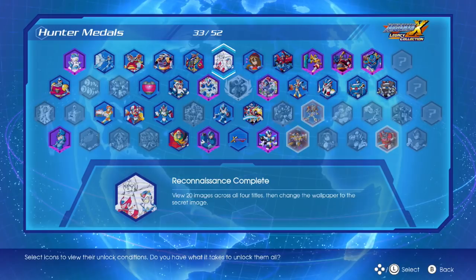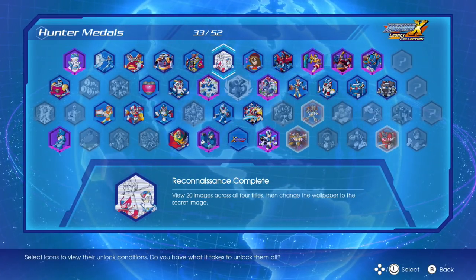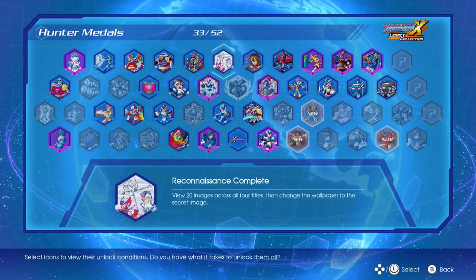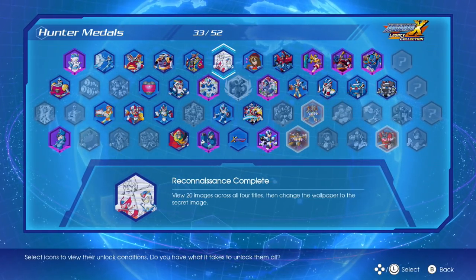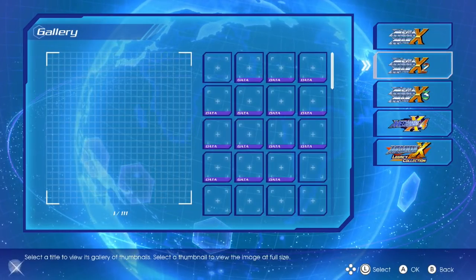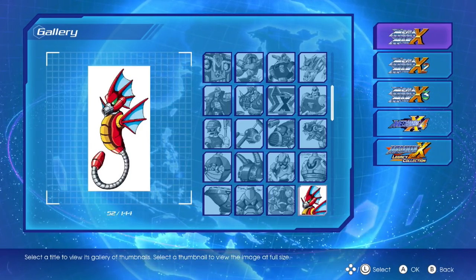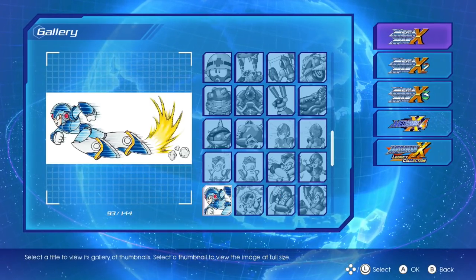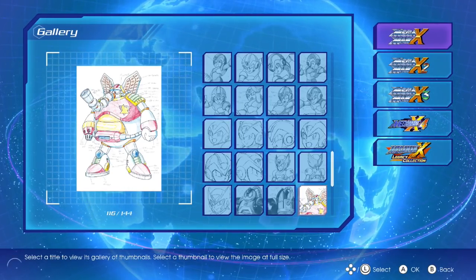Here's the thing though — this one is very weird because there is actually no secret image to speak of. I've been talking to other reviewers like Protodude from the Rockman Corner. He hit me up as soon as I got my review copy a couple weeks ago, and he was having trouble unlocking this one. We went into the gallery in the museum and looked through like 20 images, but it didn't actually unlock, so me and Protodude were confused — like, is there a glitch? He reached out to Capcom and they didn't really have much to say about it.